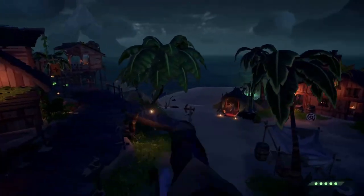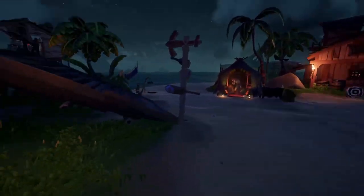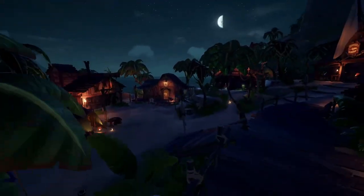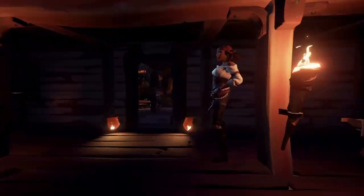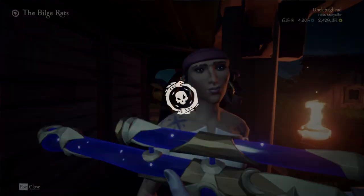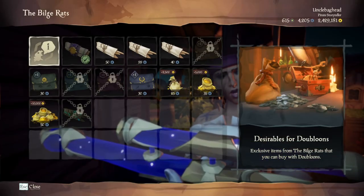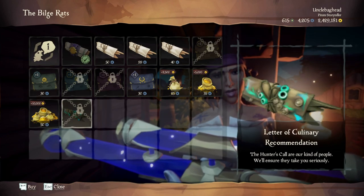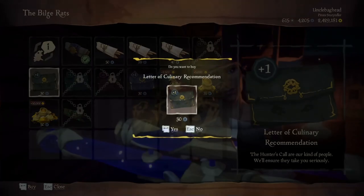This guide is quite simple as it only uses one voyage: the Thieves Haven run. You can purchase this voyage from the Arena outside the tavern. It's worth buying two so you can do one straight after the other. The reason we're using this voyage is because it almost guarantees emissary grade 4, and you have a rare chance of digging up an Athena keg and a very rare chance of digging up a Chest of Legends.